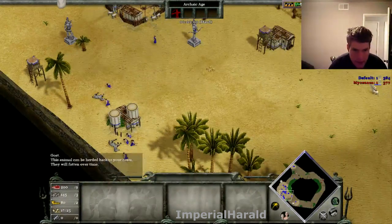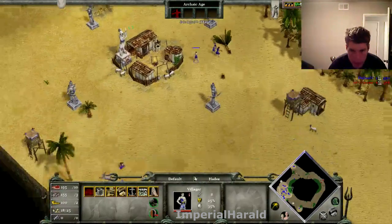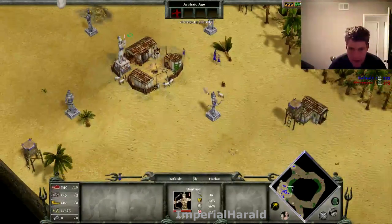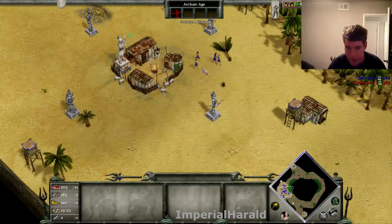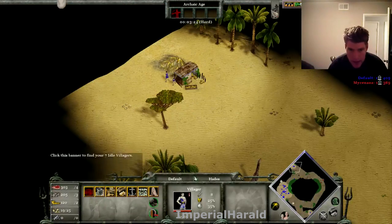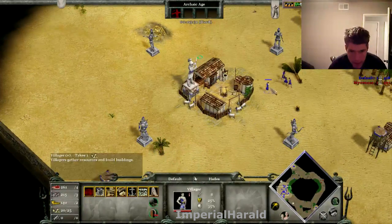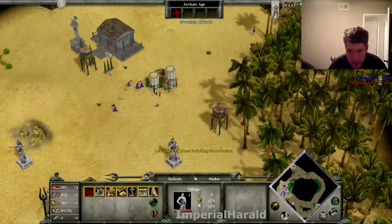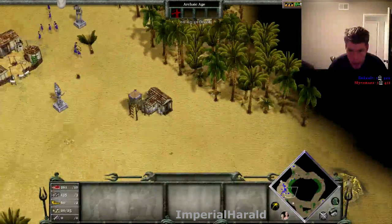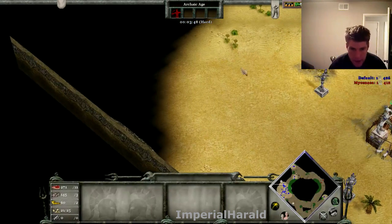Let's check the enemy — click on one of his buildings. He is Zeus, so he's a Greek god, which means he'll probably try to attack me at around the seven minute mark. If he was a Norse god, I'd be really scared because he might be attacking right now. We're going to send one more person up to gold. I've got four on food, which is not ideal — just take a random villager and put the temple about right here, sort of between me and him. You don't want to put all your stuff way back in your base.